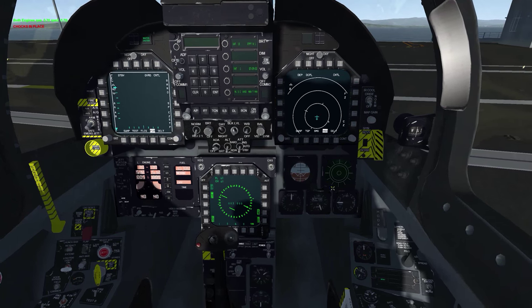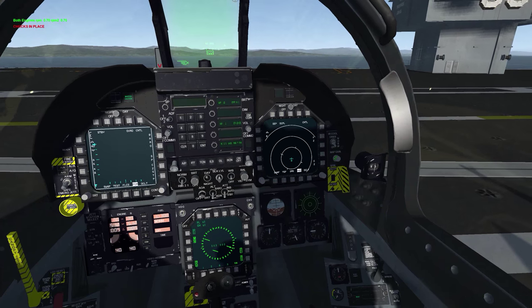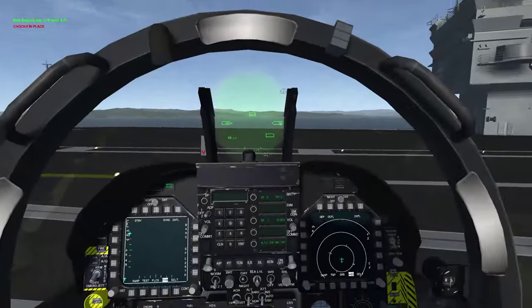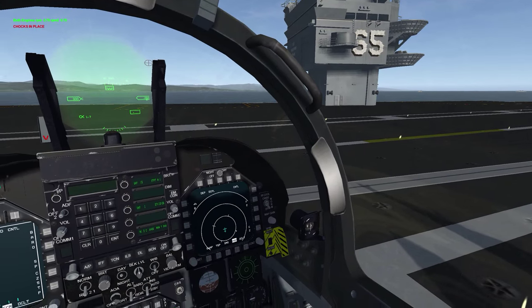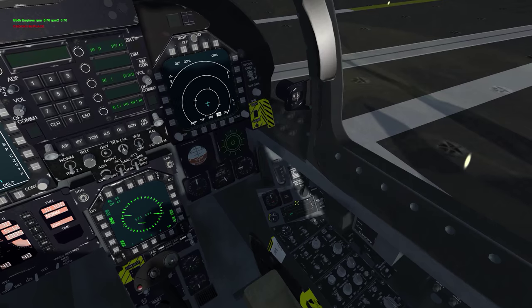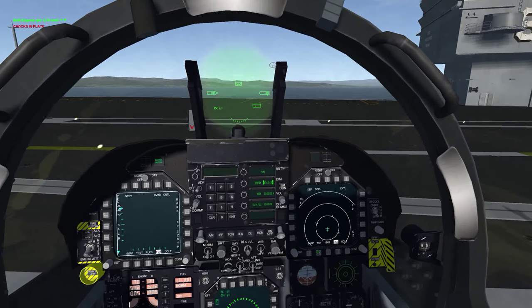It doesn't look like the other VR is on, but it definitely is. Right here is your HMCS brightness — there you go, you have your HMCS right there. I'm going to turn that off. Holding DMS down. Let's check our ILS right here — let's do list and six.